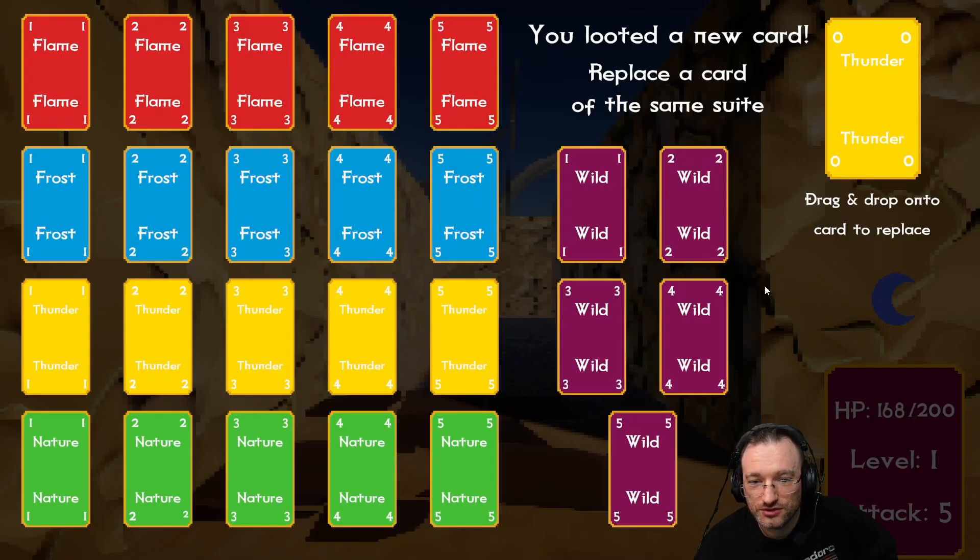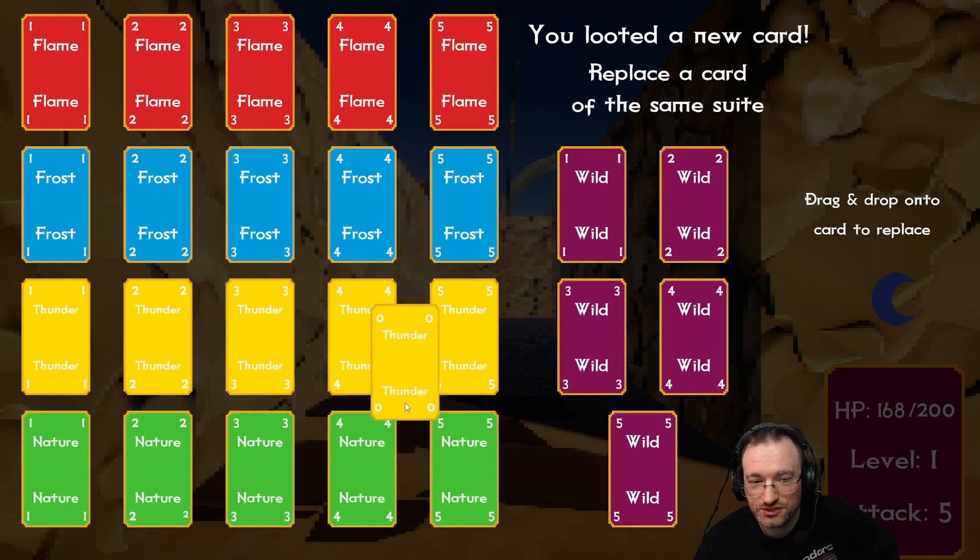We looted a new card — 'replace cards of the same suit.' We get the thunder zero. You drag and drop onto cards to replace. We replace the highest one — I don't know why you'd replace anything else.